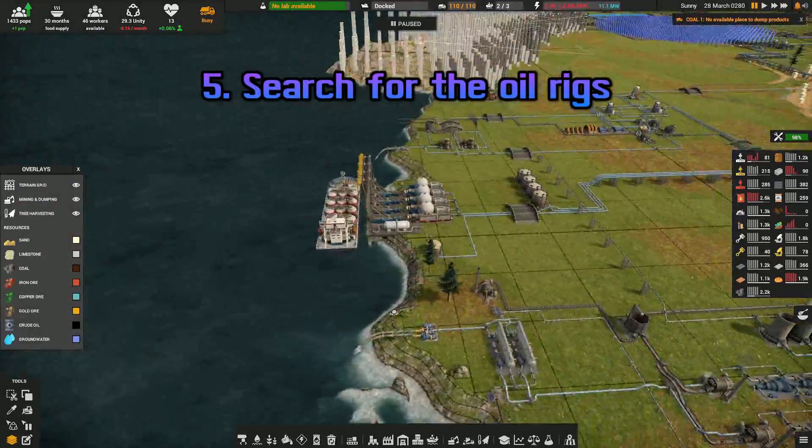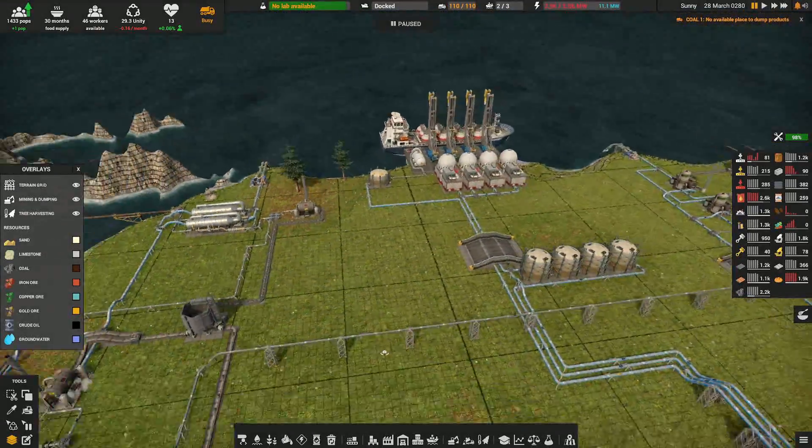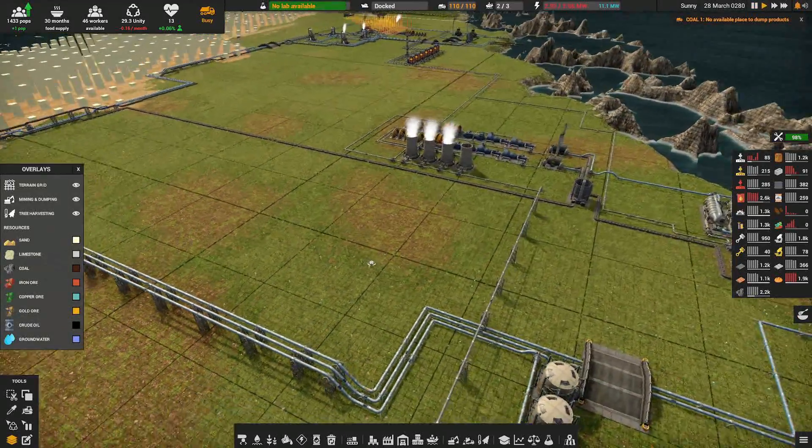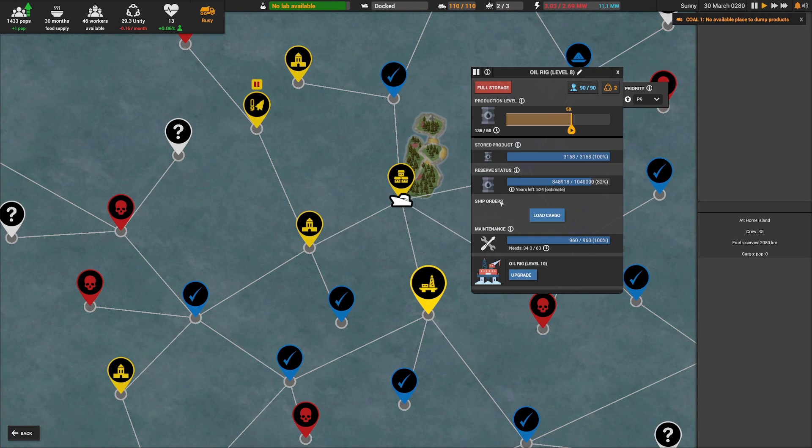Search for the Oil Rigs. As with water, underground sources of oil are limited. Only those do not regenerate. Nearby your home island, you'll be able to find another rig with your ship. While it also has a limited quantity of oil, it should supply you enough to give you time to adjust.